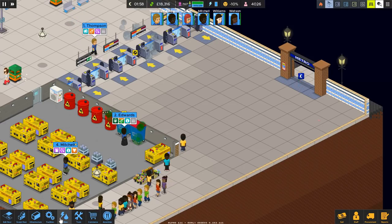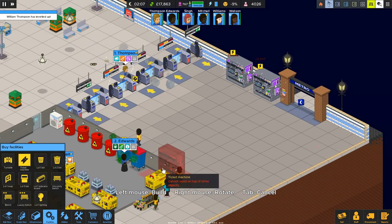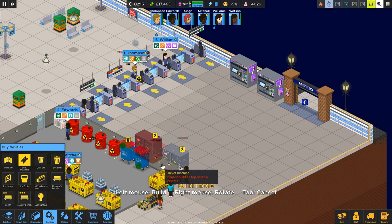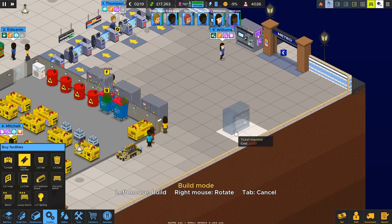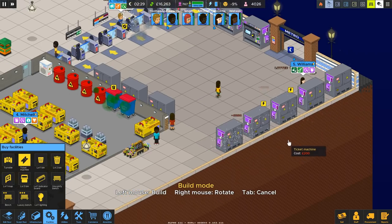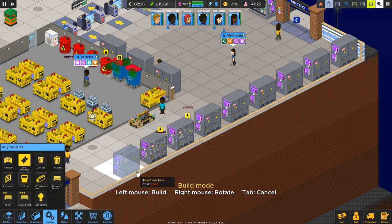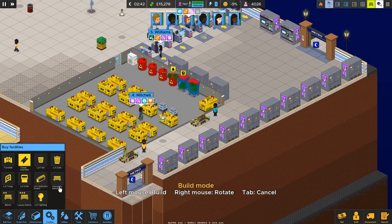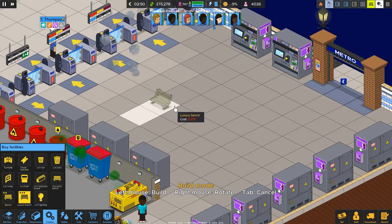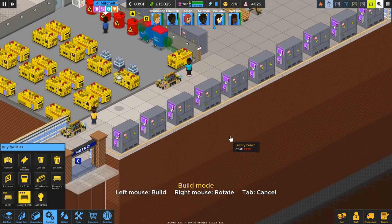So while that happens, let's first look at the facilities and the ticket machines. We're gonna get one, two, three — a bunch now across here. These are our ticket machines; there are quite a few in this area. We'll continue it going down because this is obviously where I want people to buy tickets. Luxury bench — we'll drop a couple in too, one, two, three, four. So we've got a couple of benches.